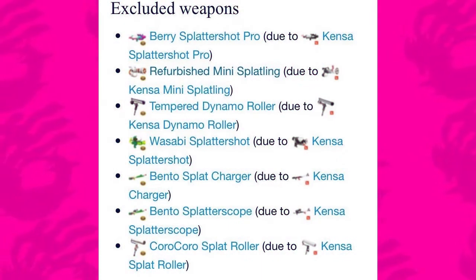For the other Sheldon's Picks weapons that won't be implemented into Splatoon 2, they are mostly excluded because their Kensa counterparts are already in the game, so it wouldn't make sense to put two of the same kind of weapons in. The excluded weapons are: the Berry Splattershot Pro, Refurbished Mini Splatling, Tempered Dynamo Roller, Wasabi Splattershot, Bento Splattershot, Bento Splat Charger, Bento Splatterscope, and the Koro Koro Splat Roller.